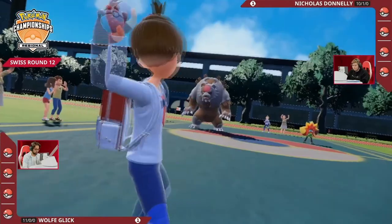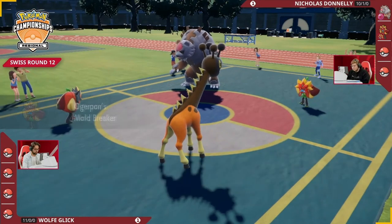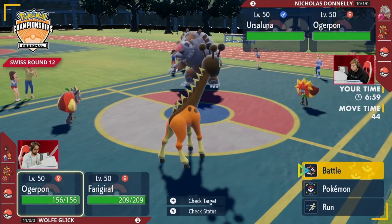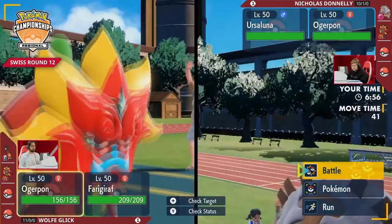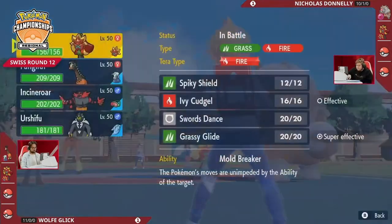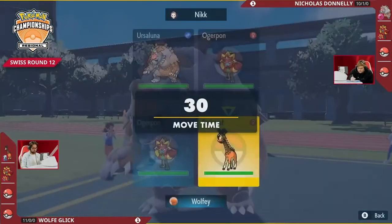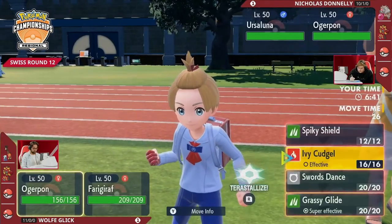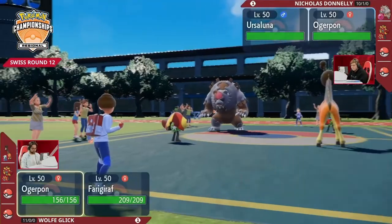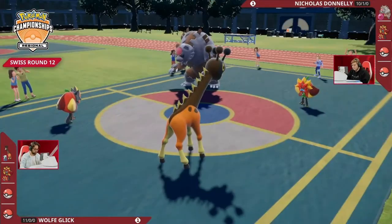We've got a game three — our first of the Charlotte Regional Championships! Nick and Wolf are kicking off game three with both Ogrepon and Hearth Flame on the field, but Nicholas is going to lead Blood Moon Ursaluna right away. Wow, really interesting — it's kind of rare to see Ursaluna being led like this. Critically, Nicholas's Ogrepon does have Follow Me, so Hyper Voice and Follow Me here is actually really really powerful.